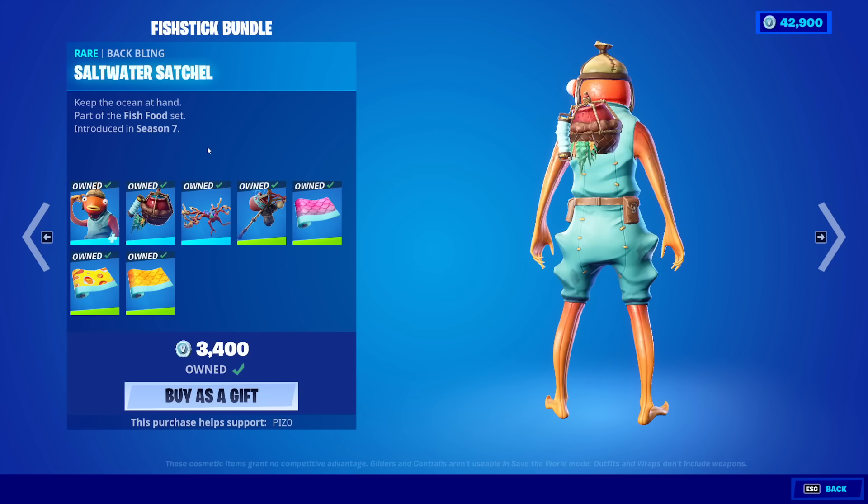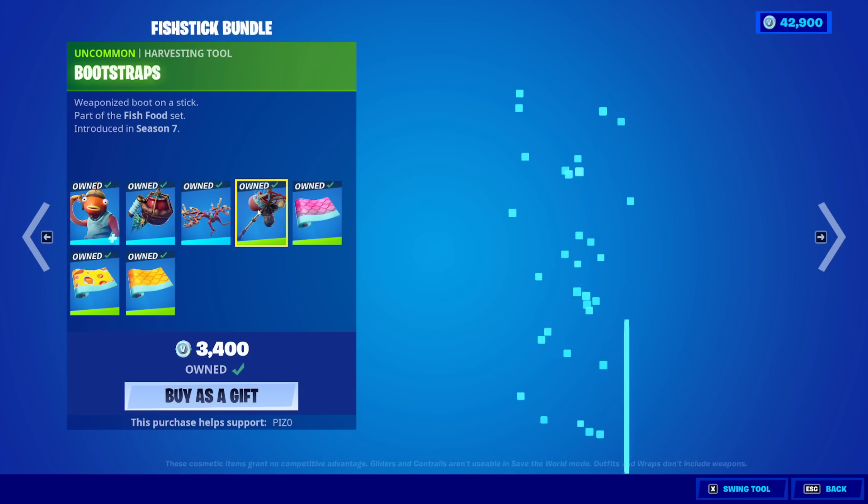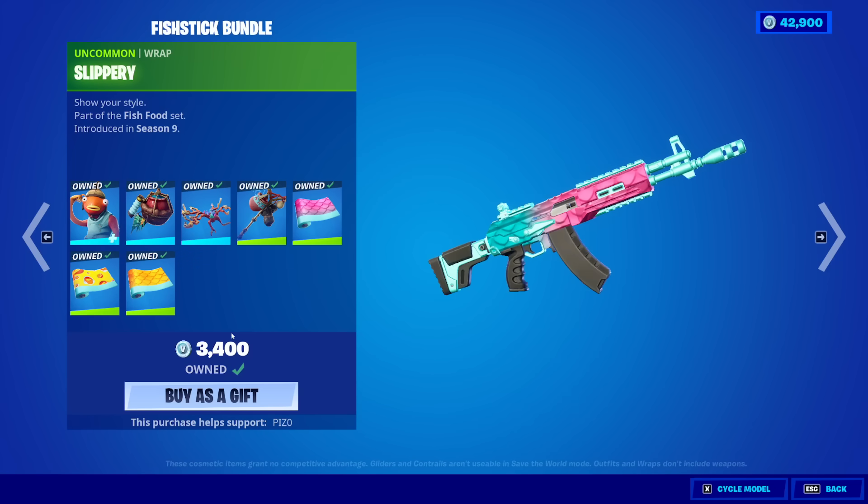Fish Stick with the Saltwater Satchel, the Coral Cruiser glider, Bootstraps pickaxes, and then all the wraps here.